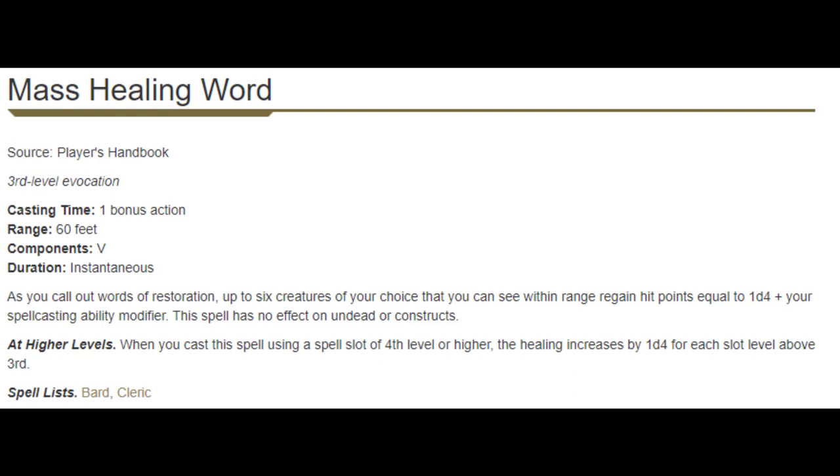Mass Healing Word is improved Healing Word, which we love — but how much better is it? Healing Word is powerful because it's an emergency in-battle heal. Mass Healing Word does the same thing and then heals some other allies a little bit. The healing is not great, but the picking up of allies is. The only time this is better than normal Healing Word is if we're picking up multiple allies, which doesn't happen that often. So where I love Healing Word, Mass Healing Word is probably a pass for me.